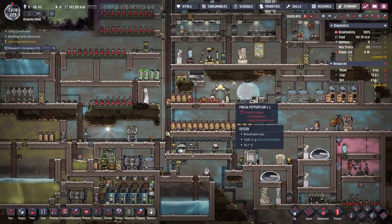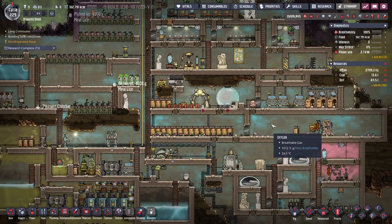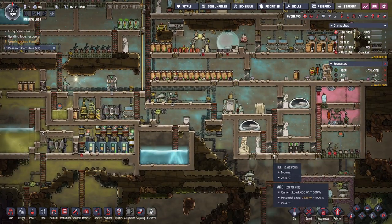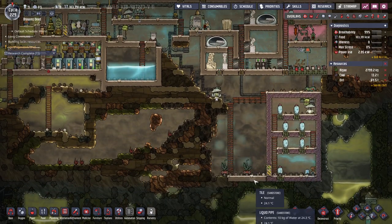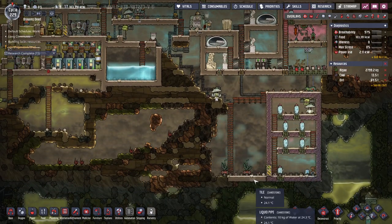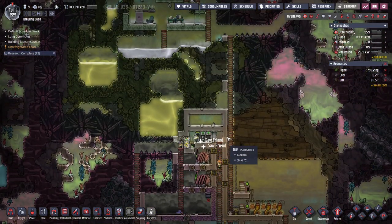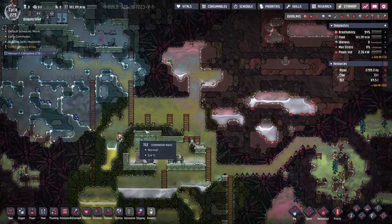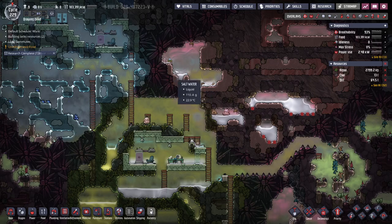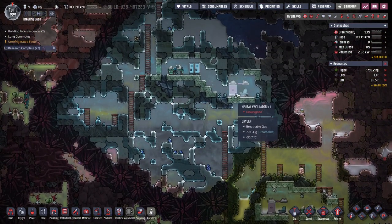G'day, welcome to session 35 of Oxygen Not Included, and we are just trucking away again here. One thing I think I need to look at is the reed. We got a little bit of reed somewhere at the top here. It does seem like getting a bit more of a sustainable build of reed would be worthwhile.